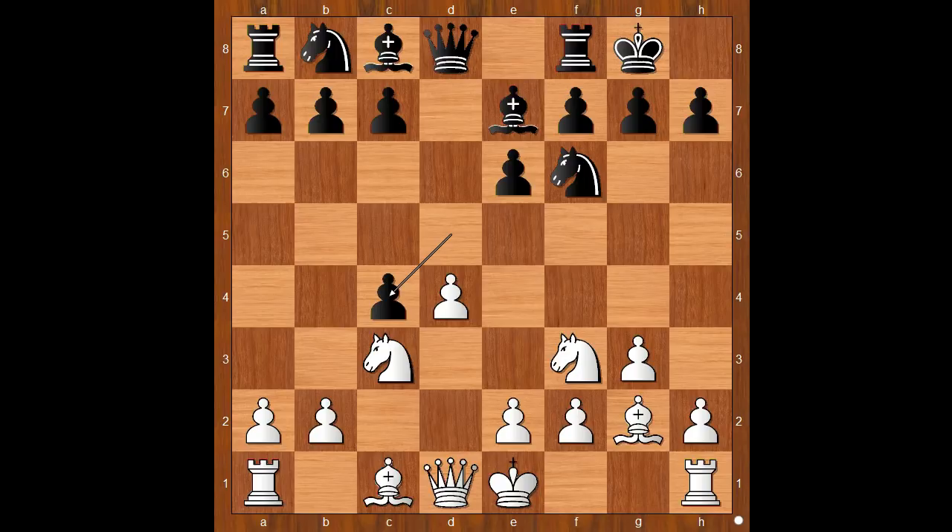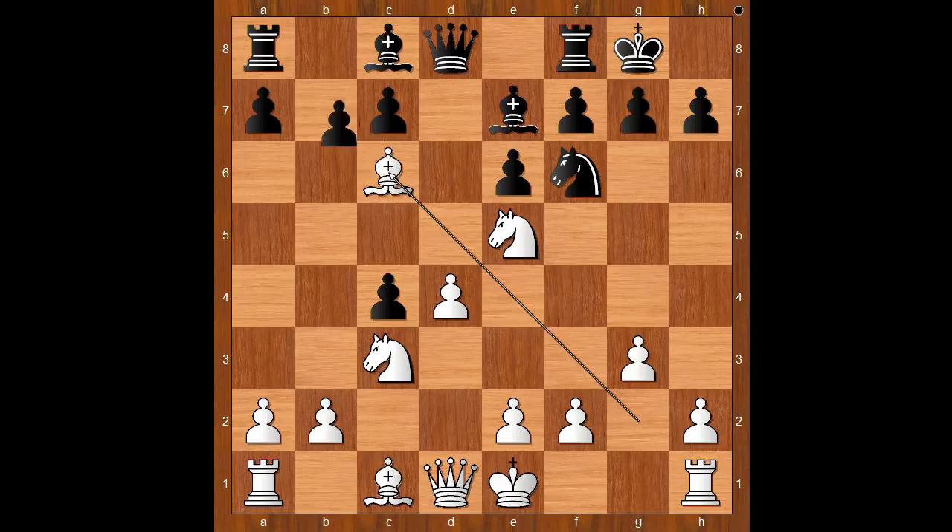Djuk castled kingside. Bishop to g2, d takes on c4 — challenge accepted. Knight to e5, the standard move. Knight to c6, Bishop takes on c6, B takes on c6, Knight takes on c6, and now Queen to d6.